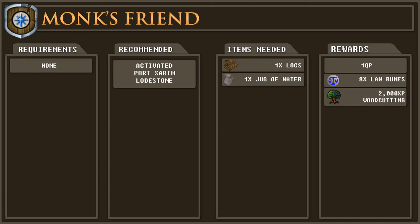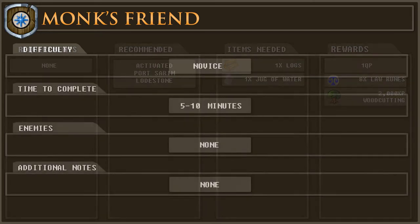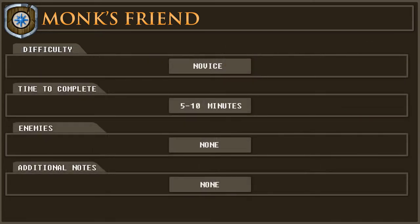You'll also need about 1,500 coins for chartering a ship. The rewards for completing this quest are 1 quest point, 8 lore runes, and 2,000 woodcutting experience. This is a novice quest which should take spacebar warriors less than 5 minutes to complete, and if you want to read the dialogue it'll take just less than 10 minutes to complete. There are no enemies to defeat.